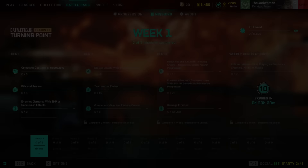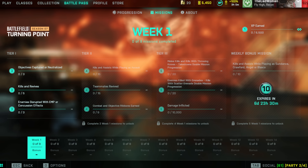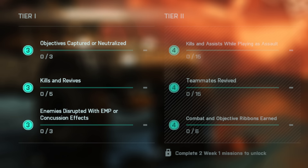We also got a set of new weekly missions with the start of the season. The missions are similar to previous seasons, except the points per tier differ again rather than being uniform like in Season 6. In the first section this week you need to capture or neutralize three objectives, do five kills and revives, and disrupt three enemies with EMP or concussion grenades.